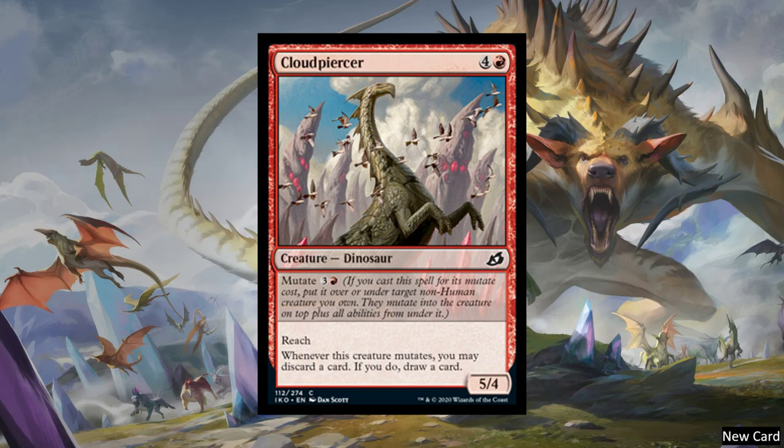We have Cloud Piercer — a five-cost creature Dinosaur with Mutate, so it's actually cheaper to mutate it out. It's a 5-4 with Reach, and whenever this creature mutates, you may discard a card — if you do, draw a card. This is the second card we've seen with something like 'when you mutate, draw and discard a card.' Note that where you place things actually matters when mutating, and I'm not sure if when you mutate you can rearrange things.